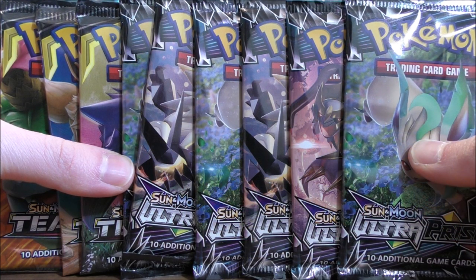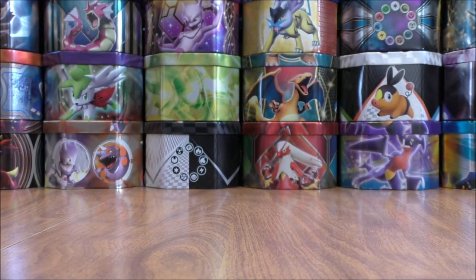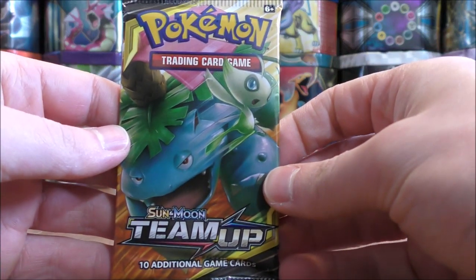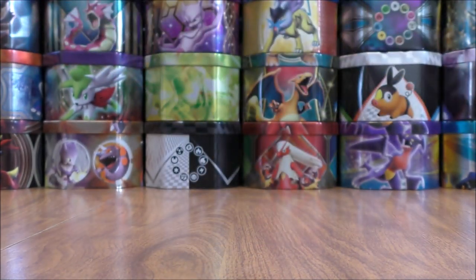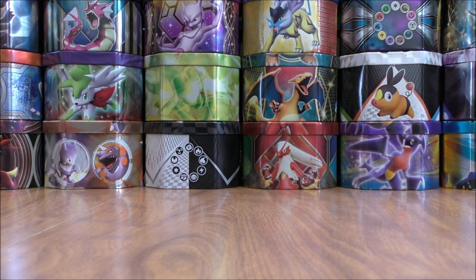Here's a little bit better view of all nine booster packs I'll be opening in this video. I'll start with Team Up and end the opening with Ultra Prism. Ultra Prism has much more valuable cards in the set. I have had pretty decent pulls overall from Team Up. The booster box I opened from Pokemon Breaks was a slow start, but it picked up towards the end.